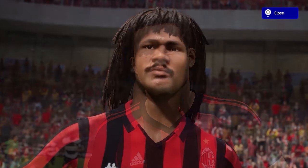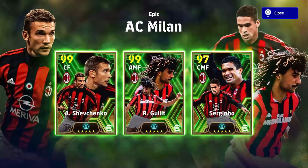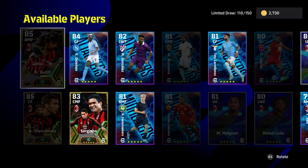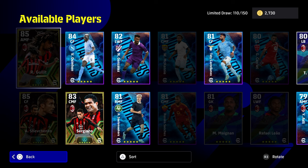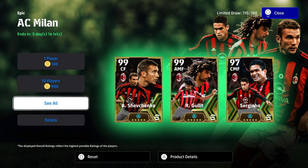Welcome back to an AC Milan booster review and build. We're going to go through this quite quickly. I actually did spin - if you guys missed my live stream, we did spin yesterday and we got Hollett and Shevchenko in 40 spins. We got four 10-pack spins, Shevchenko first and then Hollett in the fourth pack.